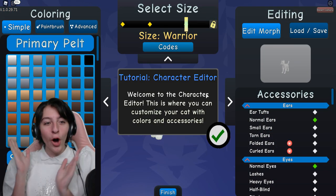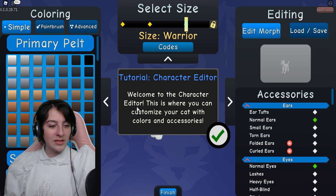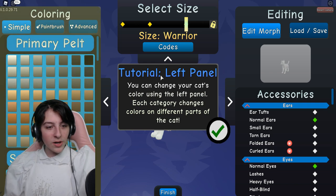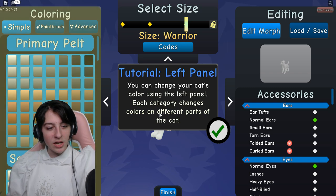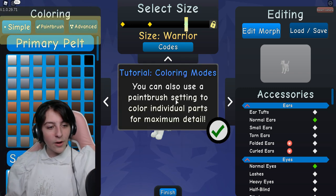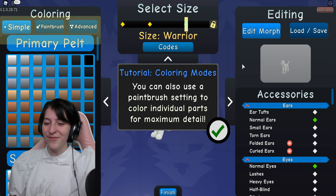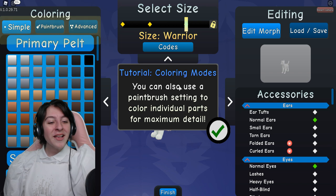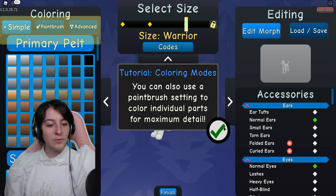The tutorial says: welcome to the character editor, this is where you can customize your cat with colors and accessories. The left panel lets you change your cat's color - each category changes colors on different parts of the cat. As beta testers we're gonna be pros at this! You can also use a paintbrush setting to color individual parts for maximum detail.